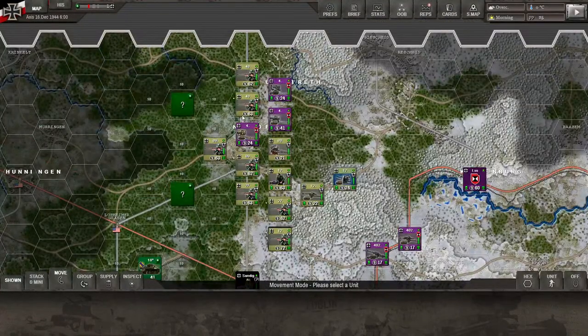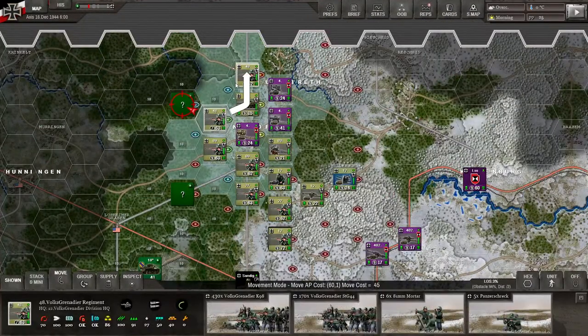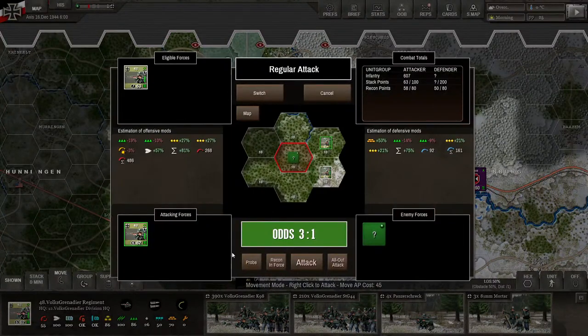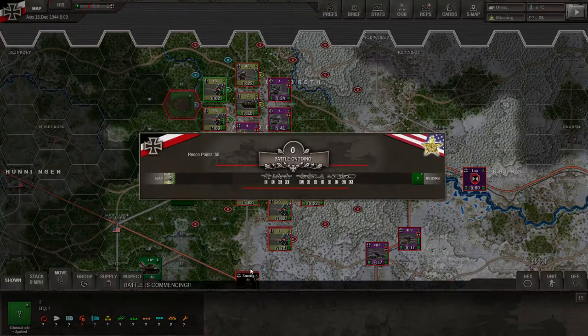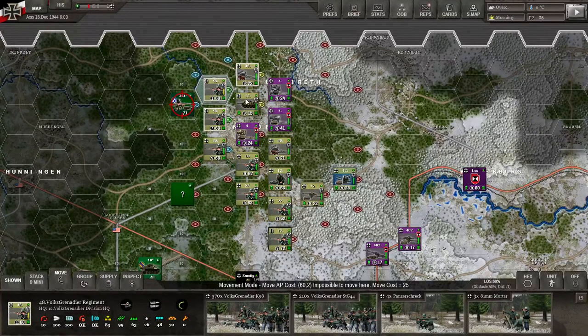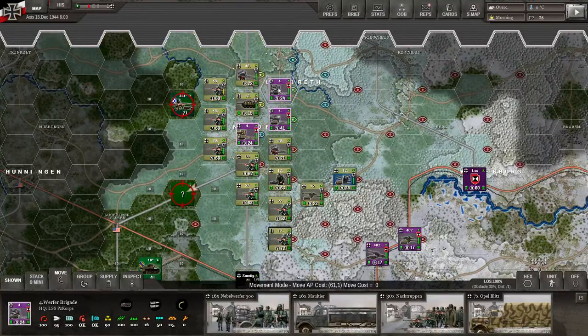First things first, we need to see what we're dealing with. I'm going to get up close and personal and do a nice little scout attack. It already looks like the odds are good, but it's always best to be safe, so let's probe here. That was probably a good idea — it seems to be a little stronger than we anticipated. Maybe we should weaken the enemy a bit with some artillery support fire.